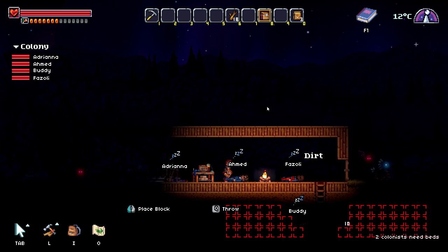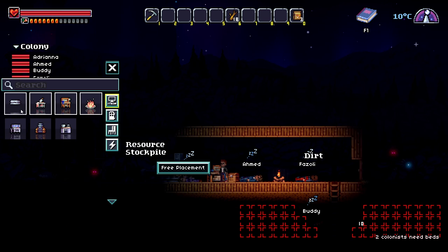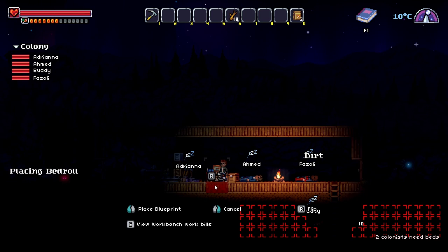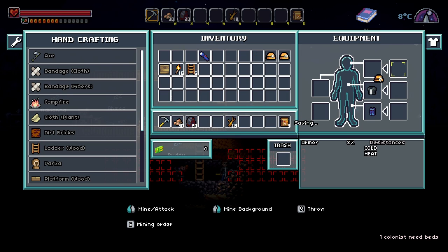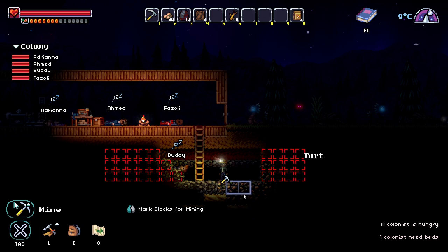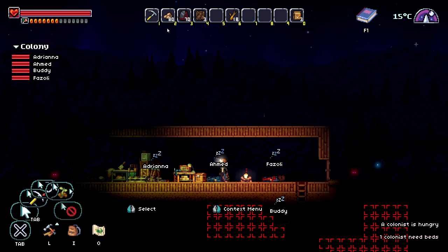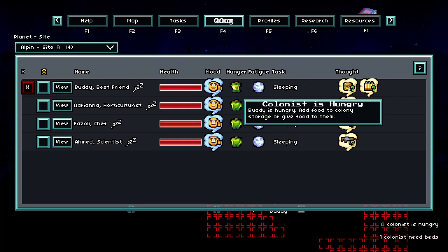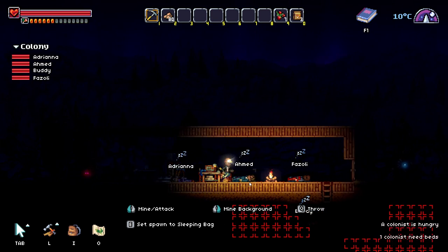I'm gonna place the chest here, and let me place some sleeping bags. There's one sleeping bag. I can put a helmet on. So we have a lot of copper here as you can see — we need to mine it all. Who is hungry now? F2, colony — Buddy's hungry. Let's give Buddy some food. Here you go.